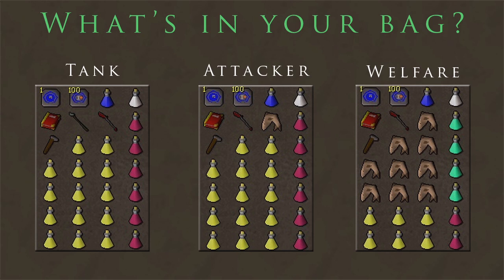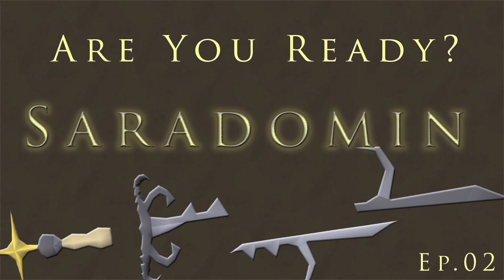If you want some extra strength when you've got full health, you can bring a fighter torso. I did have a clip with a fighter torso on but it's exactly the same as the first gear setup shown, just with the fighter torso instead of the chest piece. That's all for the prep video — I hope it's helped you and good luck with your God Wars. Stay tuned for episode 2.